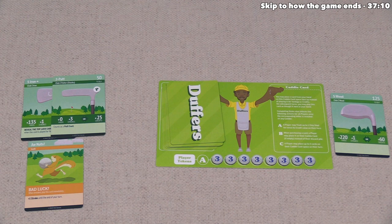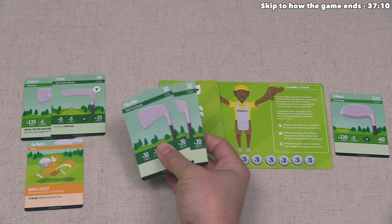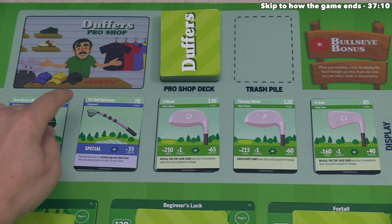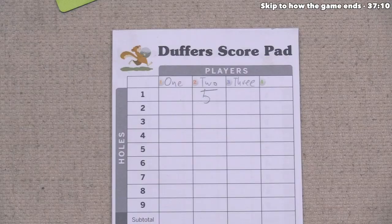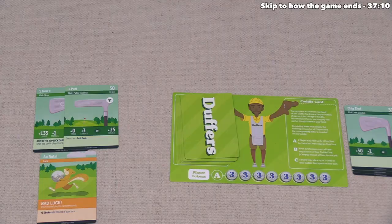They choose a five wood as their reward, which adds 222 yards for one stroke — a very expensive card, and they're quite happy to pick it up. That goes into their discard pile, and now they've unlocked their A ability, which lets them trash a chip card from their hand to double its credit value. They do this, gaining 40 credits, then discard two other chip shots for 40 more credits. With 80 credits total, they buy the 15-foot ball retriever for 70 credits, wasting 10. They log five strokes for the second hole, finishing a great turn.